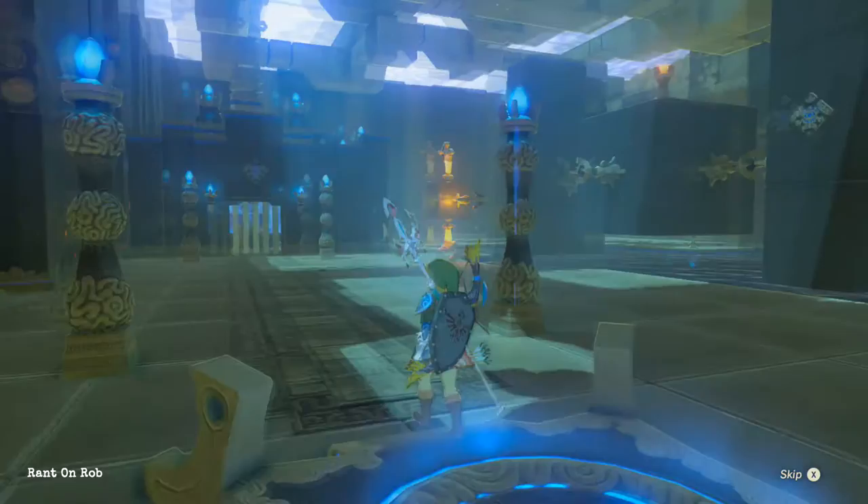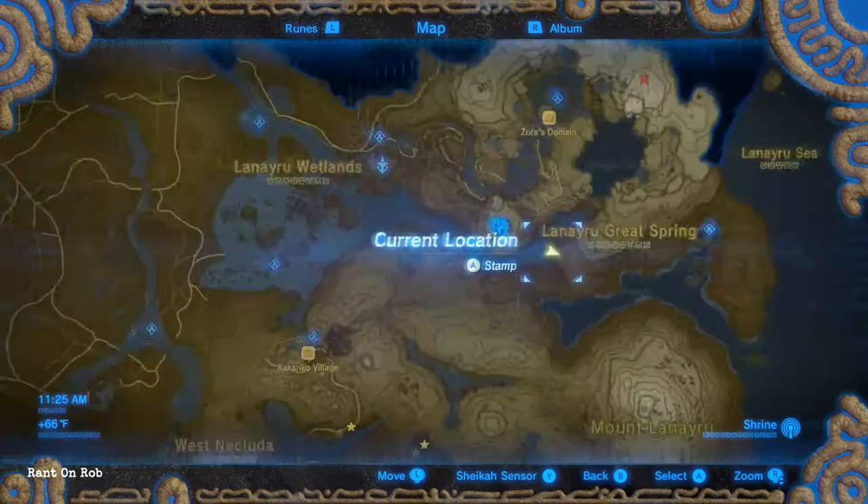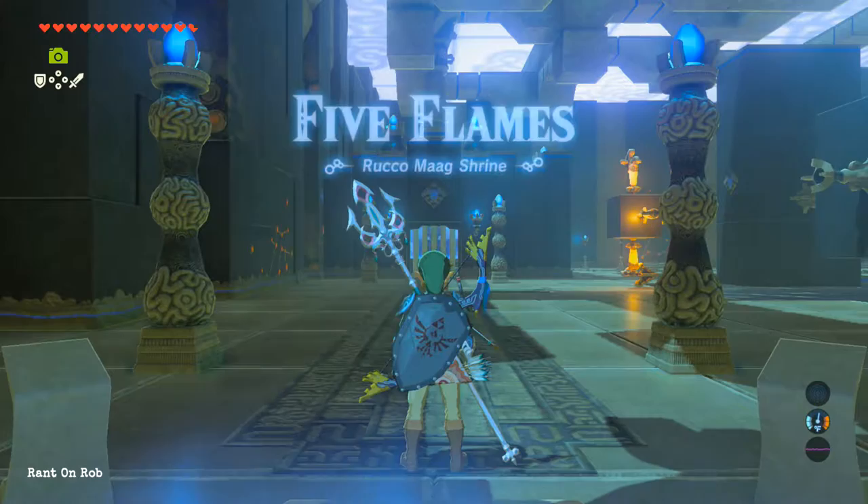Hello everyone, this is Robert, and thanks for watching my short guide to the Rukko Mag Shrine, aka Five Flames. This shrine is located in the Nalani Roo region. Here's the map so you can get a quick zoom and figure out where it is.